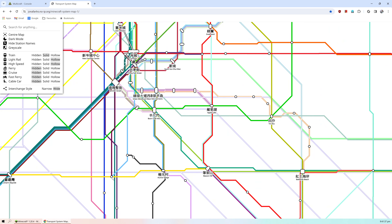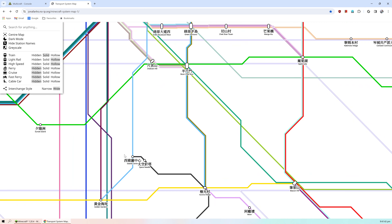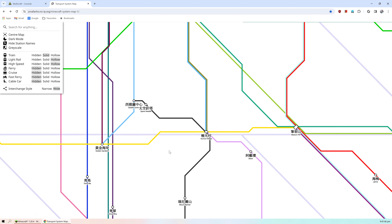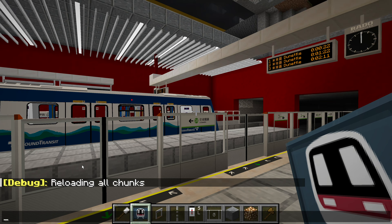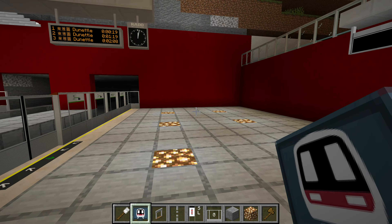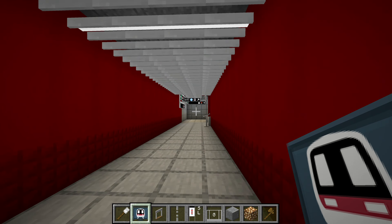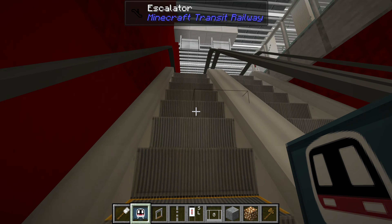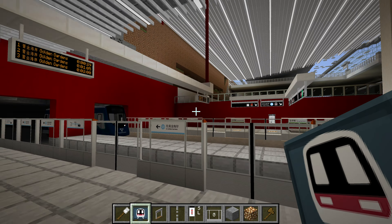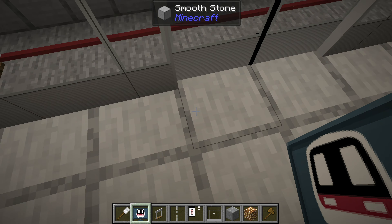Dark mode — I don't like dark mode personally. You can hide the train layers, show the light rail layers as hollow and the high speed as well. Right now I'm at Chonghao Street waiting for the Seattle Express which comes down to Seattle Center and Golden Gardens — this is like one of the first lines I've built on the server, and it really brings back a lot of memories. Space Line is not working right now, but Golden Line might be working. Let's go down to Golden Gardens first.